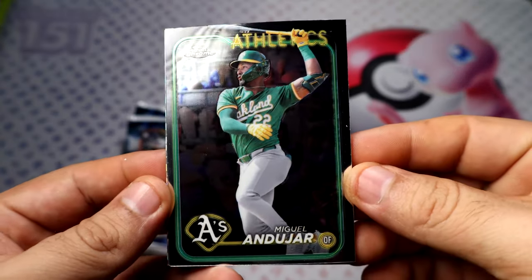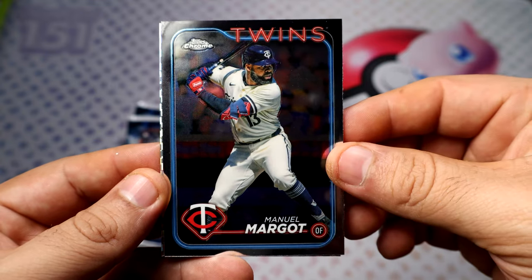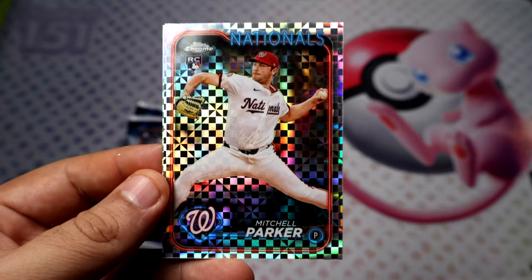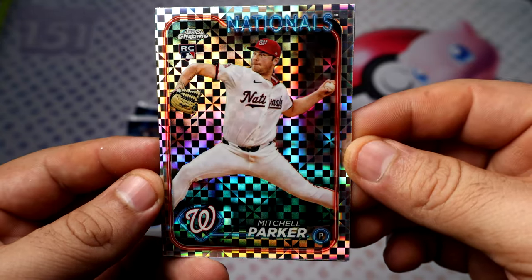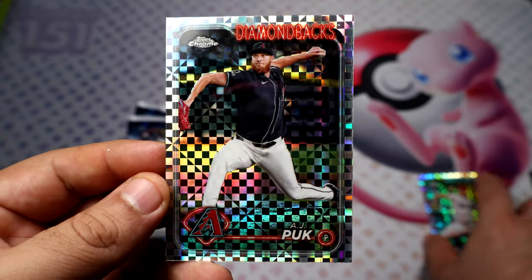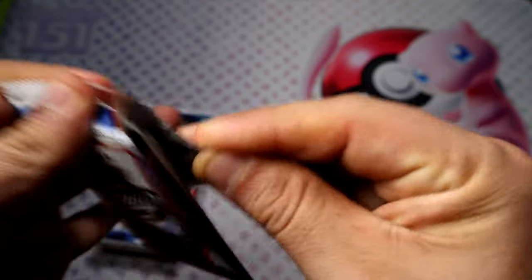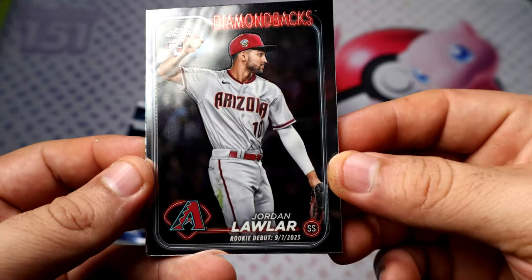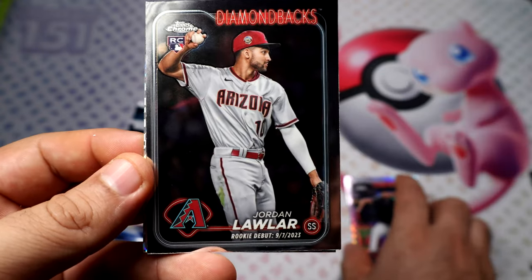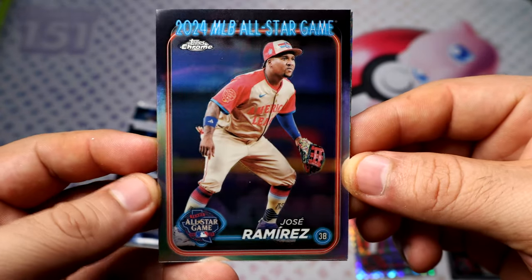Alright, pack number one — we have an Endo Gore Margot. Here's our first extractor. Michael Parker rookie for the Nationals, not too bad. Oh, we get two in one pack — AJ Puck for the Diamondbacks. They're weaker, probably out of those two. That pack had five low-low rookie base cards. Ramirez refractor — pretty nice.